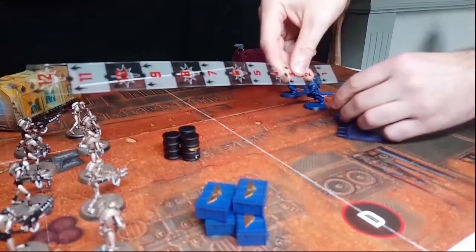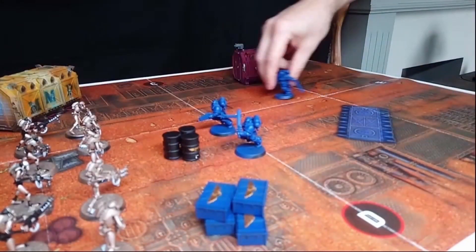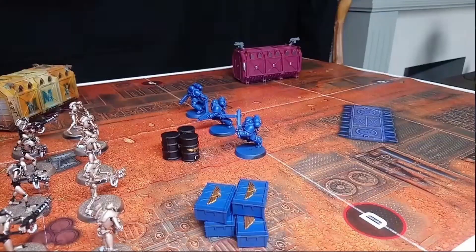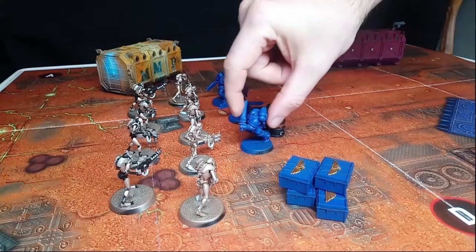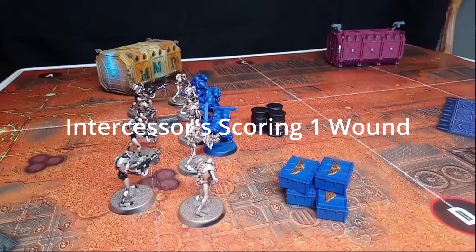We're moving the Intercessors up six inches closer towards the Necron Warriors to make the charge roll a lot easier. Let's test their shooting to see whether we can take out some more Necron Warriors to make the fight phase more effective. Unsuccessful shooting. Now we're going to attempt the charge, and we go into the fight phase where we begin by piling in. As they charged, the Space Marines will be going first, getting rid of another Necron Warrior.